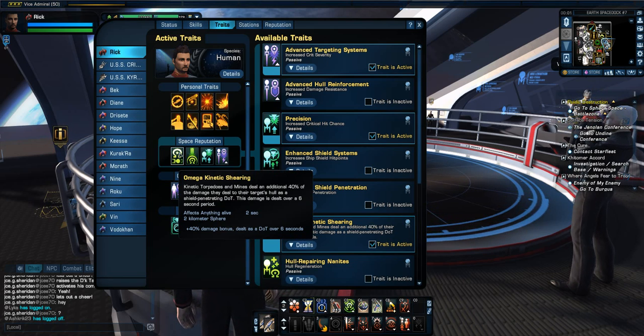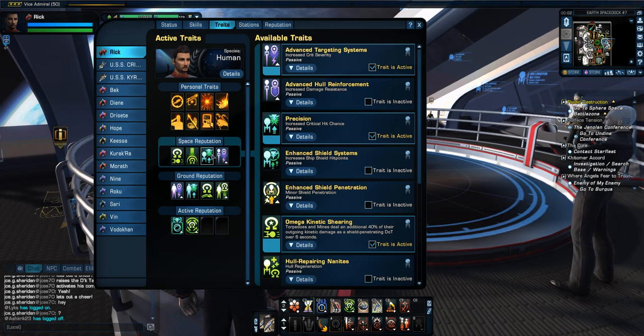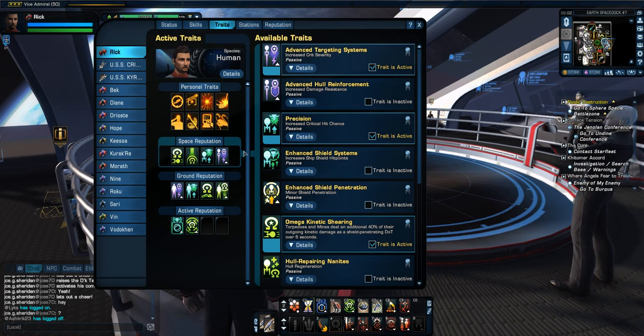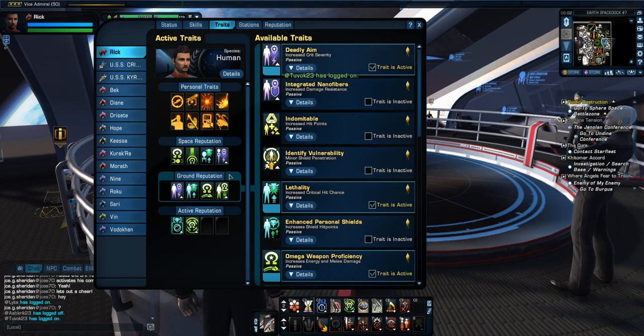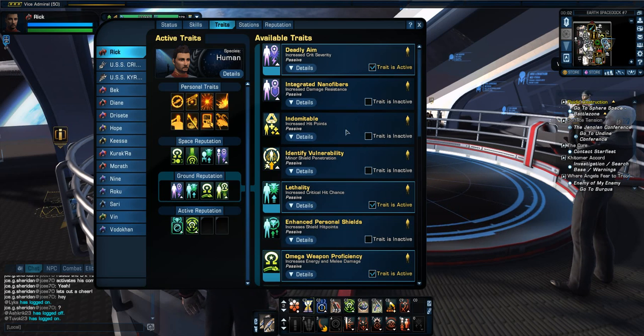Yes, you're limited to only 4 — but do you really need more than 4? Right now I've got Omega Kinetic Shearing, the Graviton Amplifier, Precision, and Advanced Targeting System, which does good for damage. I can switch back for more tank-focused traits rather than DPS. You really don't need more than just the 4 to make yourself a tank, a Blitzer, or whatnot.